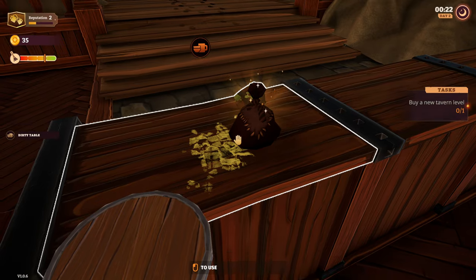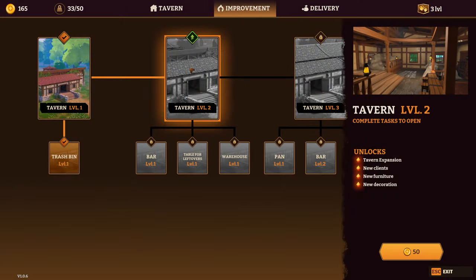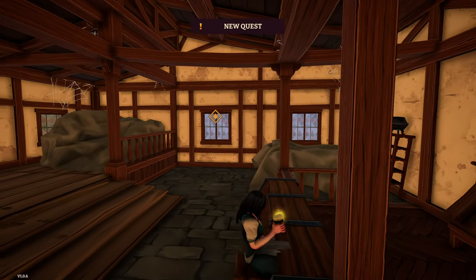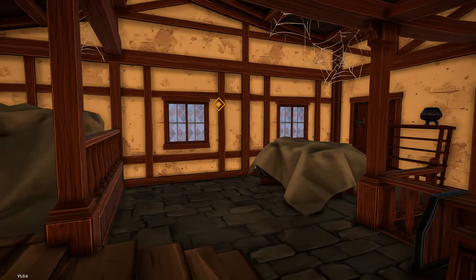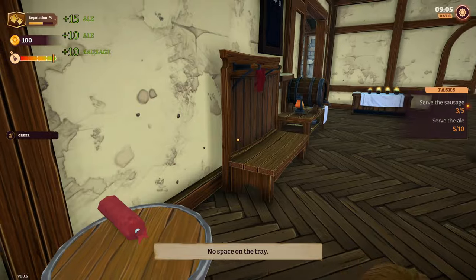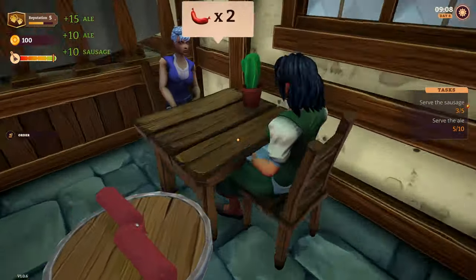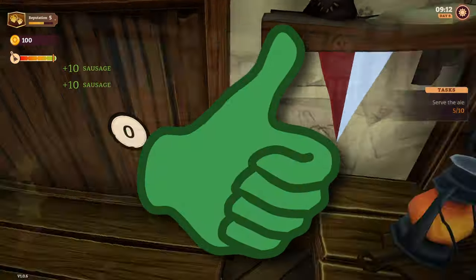A perfect pour also gives you the chance for a customer to leave a tip — shut up and take my money! As you level up the quality of your tavern, you will need to buy new upgrades, which will clear up another pile of trash and allow you to order furniture for your guests. Instead of carrying one beer to a customer, you can carry up to four on your tray. As you progress, you will unlock the option to serve snacks like sausages. They don't bring tips and always cost the same, but you won't have to wash dishes after serving them, and they don't require any cleanup.